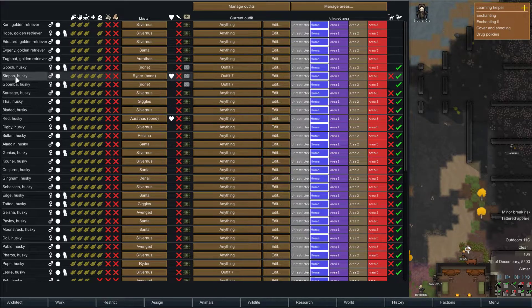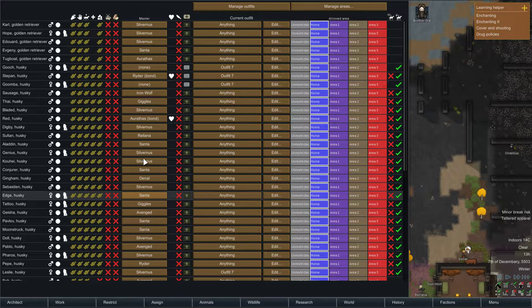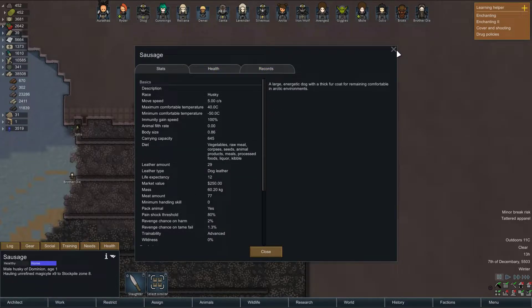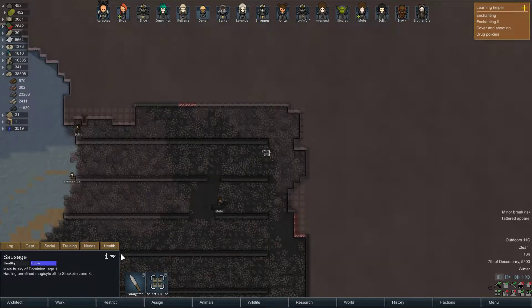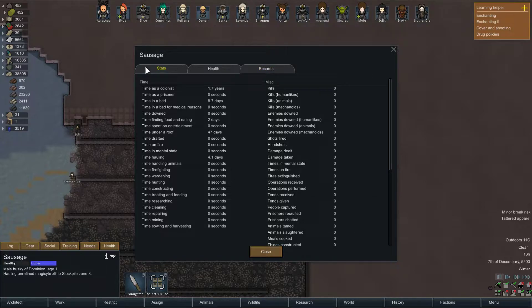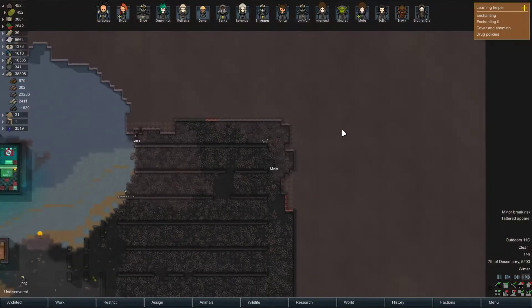Let's look at our animals real quick. Let's find an unbonded husky. Sausage, maybe? I'm gonna give you Sausage — to Iron Wolf, because it was requested. However, it looks like I can't give Iron Wolf the other half of the request — I can't name him. They're not gonna let me change his name. So your dog's name is Sausage, sorry.